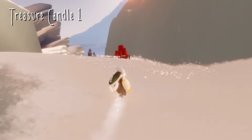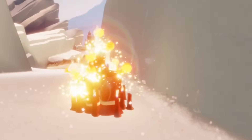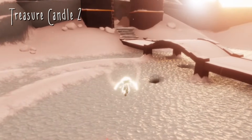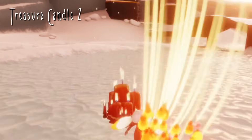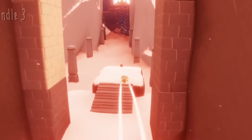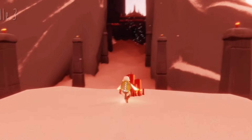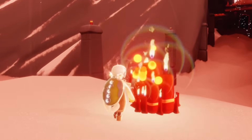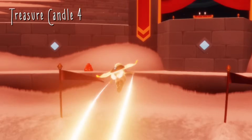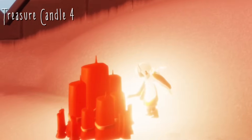Today's rotating treasure candles can be found in the Valley of Triumph. Our first one is up here in the social space and the rest are all below. Our second one is just by the ice rink right here. Our third one is in the next area in the Citadel, towards the very end. And our fourth and final one is at the very end of the race in the Colosseum — we can find it on the right hand side of the Colosseum today. That is all four treasure candles.